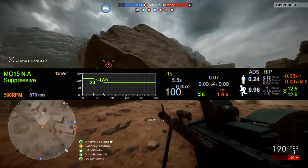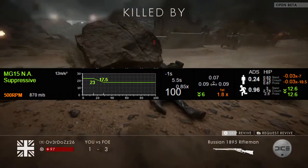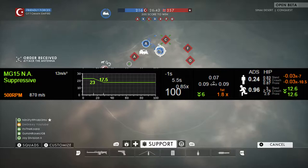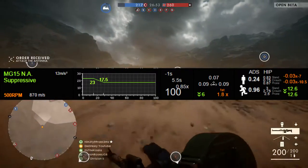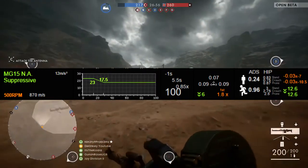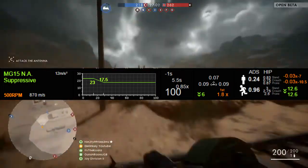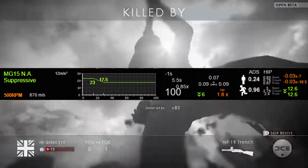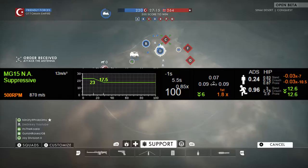Its magazine size is 100, obviously being an LMG. It has a recoil decrease of 6. Its first-shot recoil multiplier is 1.8 — not that bad. Its upwards recoil is 0.07, which is okay; I find it really easy to use. Its left and right recoil is 0.9, so most recoil goes upward, but with the bipod you really don't need to worry.